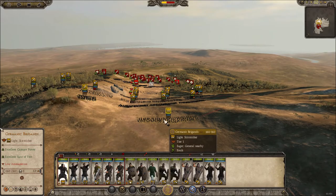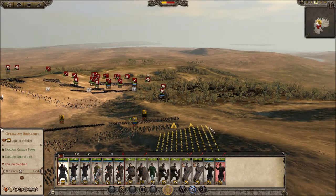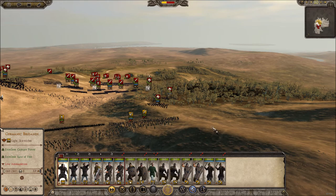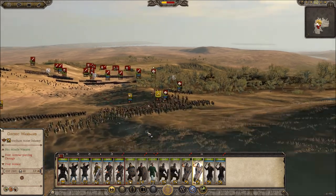Okay so we have four units spare. We have our skirmishers — I'm gonna just put them up on a hill honestly, because skirmishers tend to kill my own forces like 90% of the time. Counter charge — there you go.